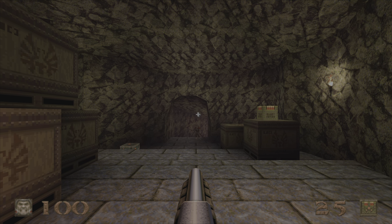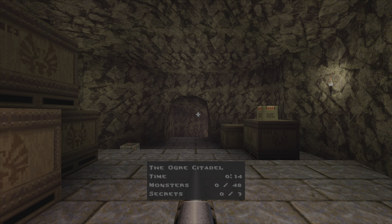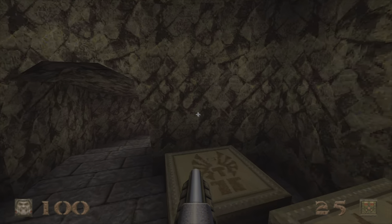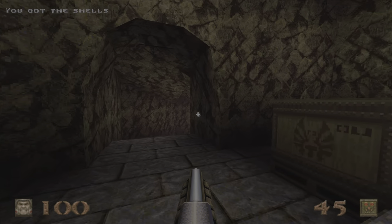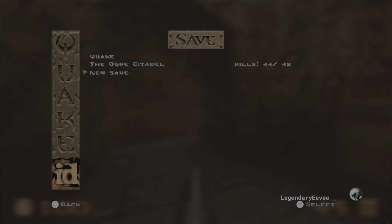Welcome back to our 100% playthrough of Quake on the PlayStation 5 Kex Quake port. In today's episode we are tackling the Ogre Citadel E2M2 with 48 monsters and 3 secrets. This map is very indicative of Gloom Keep from episode 1, so let's get started and set the save.